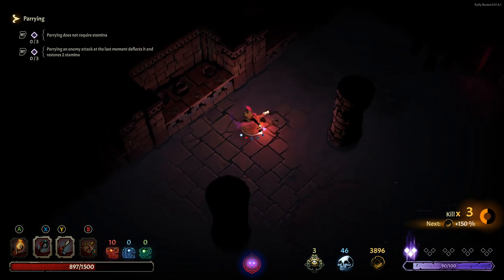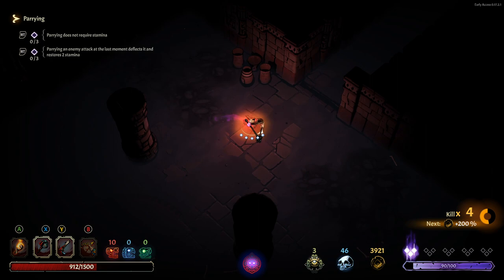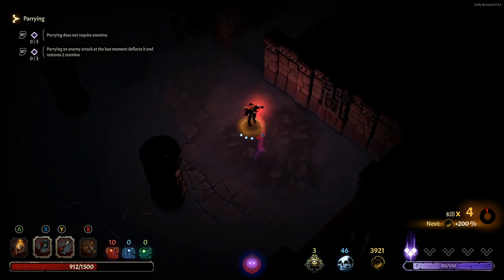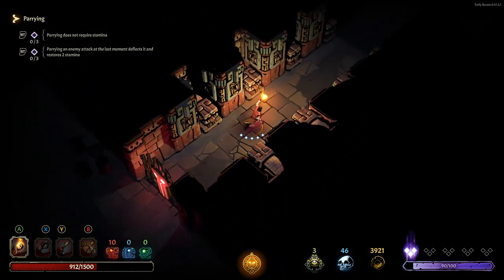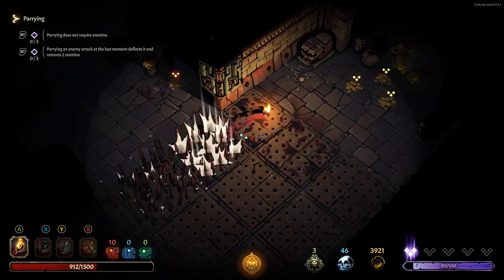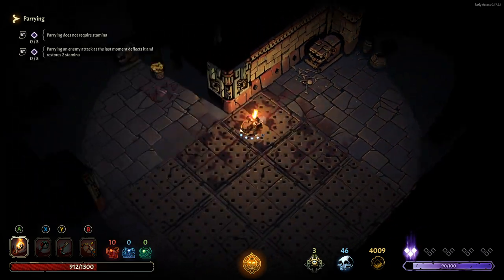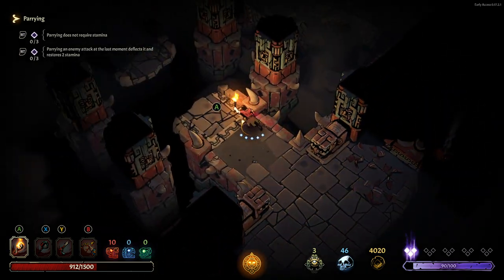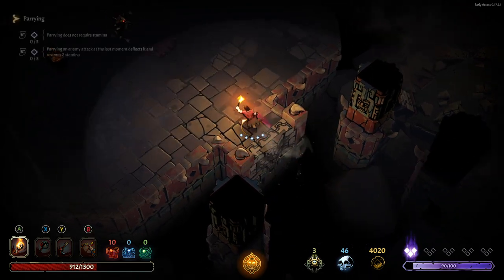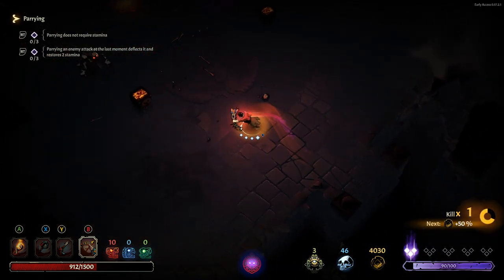Got you. Only getting 15 healing per kill, which is really not much, but it's what we've got to work with. We don't really have a choice. Especially when our health is so low — that's not great. But the 6% one going through a door is going to be really nice.